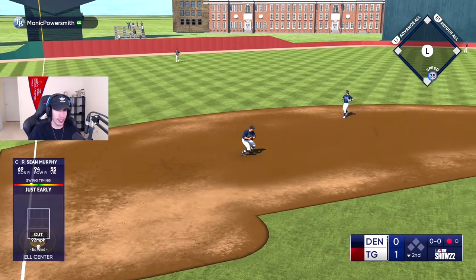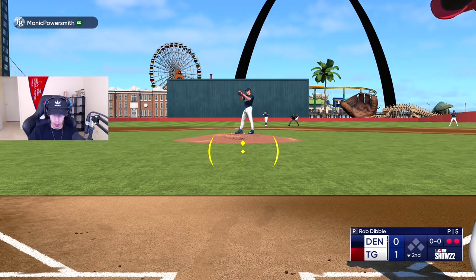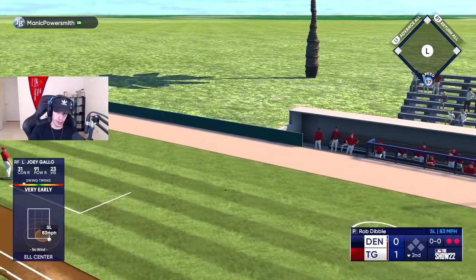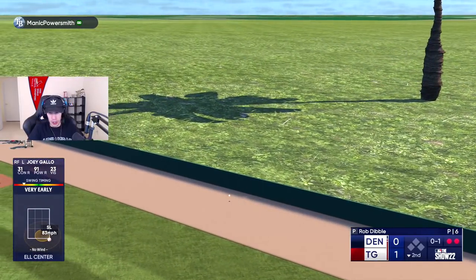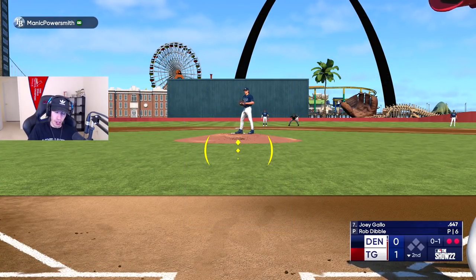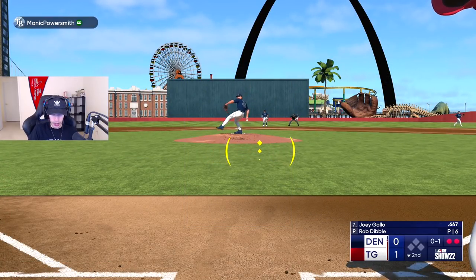I don't know if I made it clear or not — we're playing the events. I wanted to be able to use this ballpark, and I also wanted to try to get my 20 wins for the event. So I figure, hey, we can use the ballpark while playing the event. Joey Gallo's hitting .647, and we can also hopefully get the wins that we need.